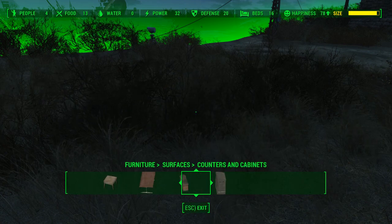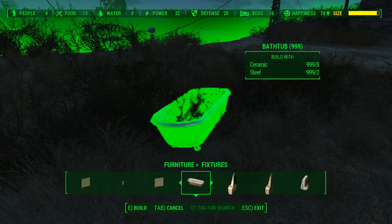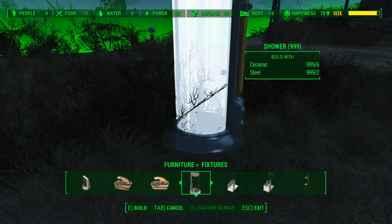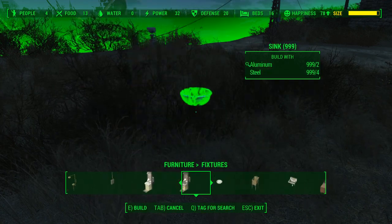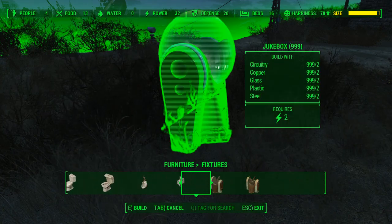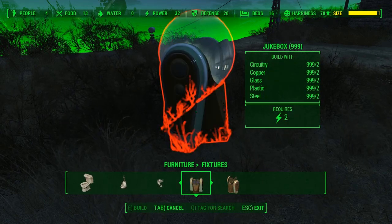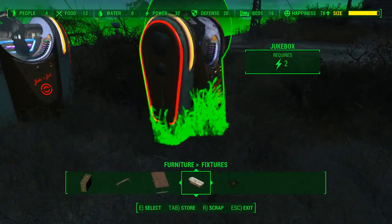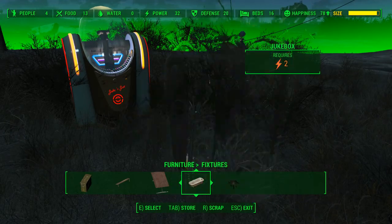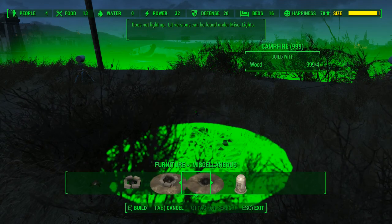They also added in lunch tables. Going to fixtures — bathroom stalls, fireplaces, food synthesizers, porta diners, showers, sinks, stereos, ovens, toilets, urinals, water fountains, and jukeboxes. The post-war ones and these things look a lot nicer.